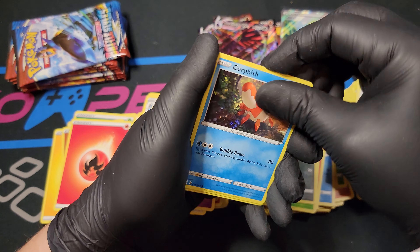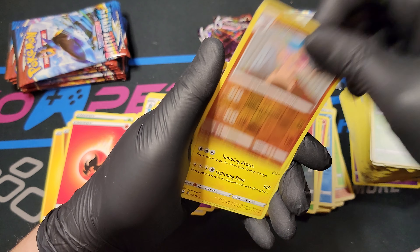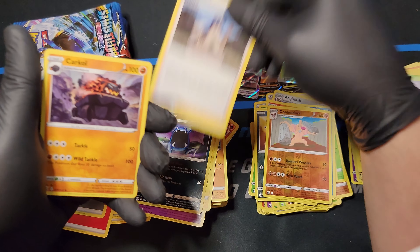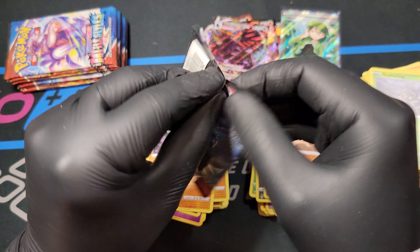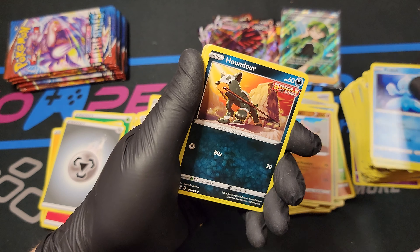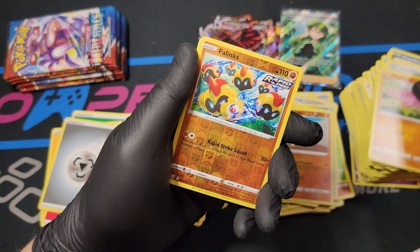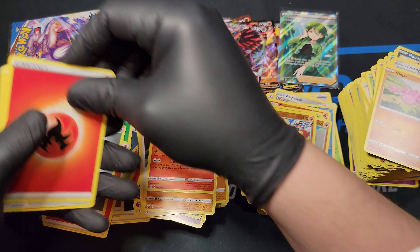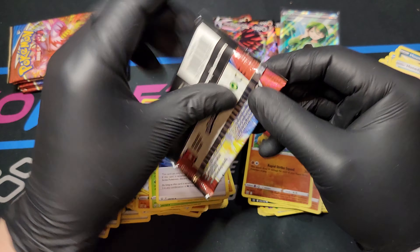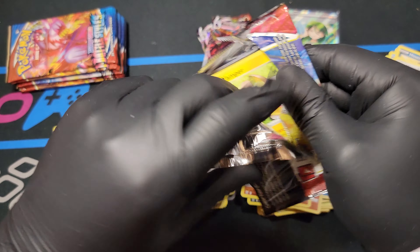Yamper, Glameow, Corphish, Scatterbug, Conkeldurr, Electrivire, Steel, Golbat, Bruno, and Karkul. We've actually got some really good cards out of this booster box - I'm really surprised. Like I said, I've never opened up a booster box before. It's really good to see them. We got Cheryl in like pack three - I'm really surprised we got her right off the bat.